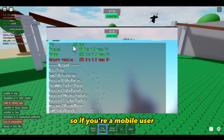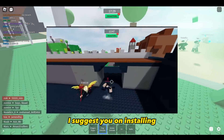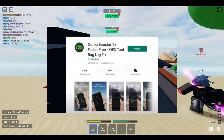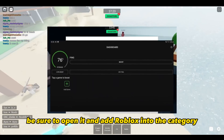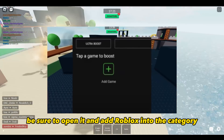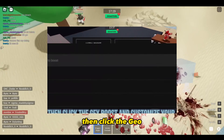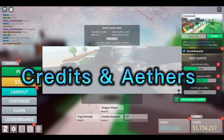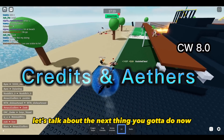If you're a mobile user, I suggest installing the Game Booster 4X app. Once you have it, open it and add Roblox into the category. Then click GFX Boost and customize your gameplay. Alright, let's talk about the next thing you gotta do.